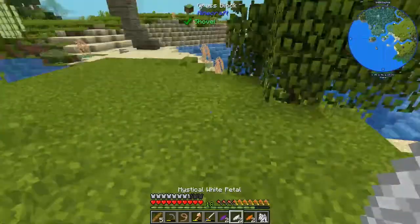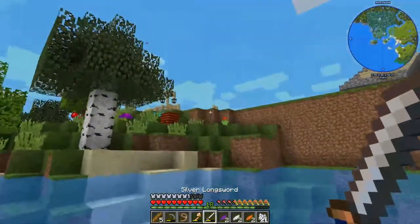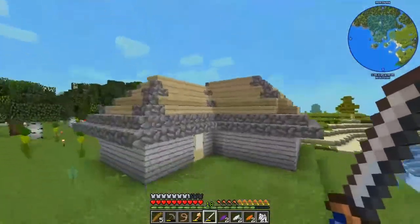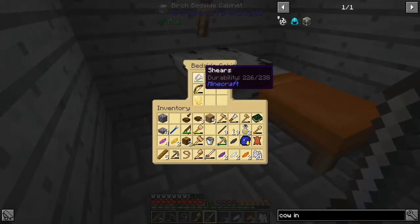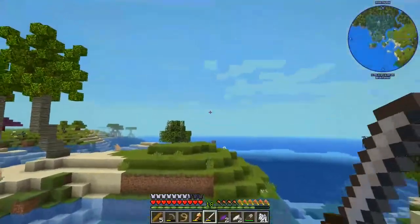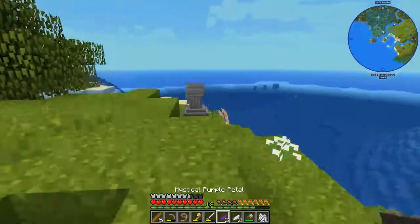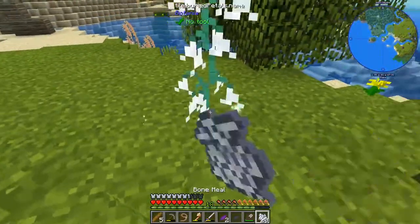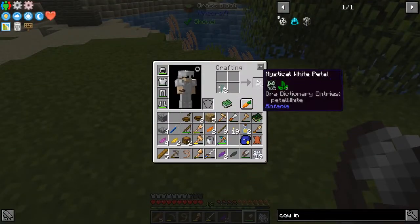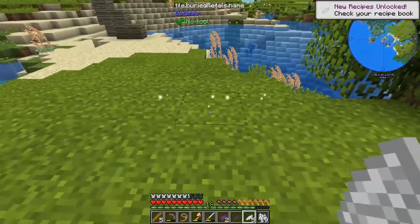I know I'm going to need some white petals, so I don't have my shears with me. I need my shears. Did figure out the lunge on that sword, by the way - just have to hold it down. Alrighty, so now we have Tall Mystical Flowers and we can do this.